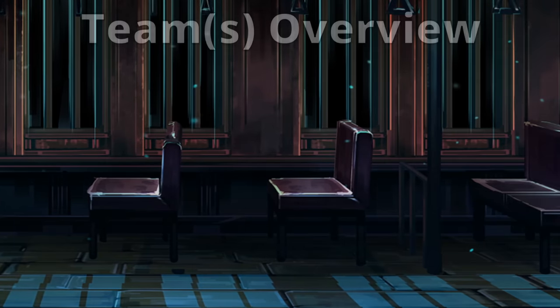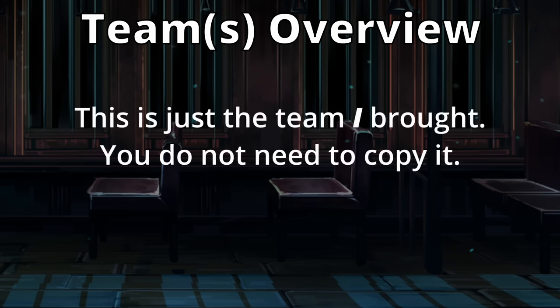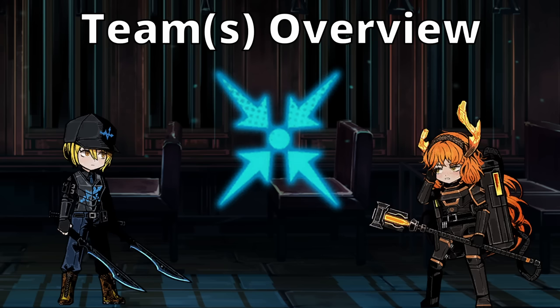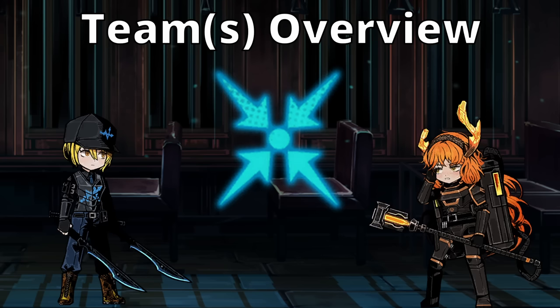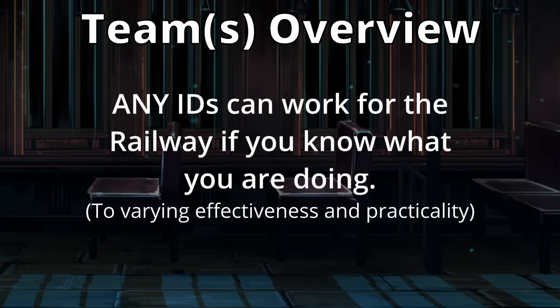That is a general overview for the team I brought. You do not have to bring this team — in fact, I would recommend just going all-in on charge. W. Dawn over Sancton, and Ranger Ishmael over Muller Boatworks Ishmael. Then the team becomes a lot more damaging and solid all-around. I do believe, and kind of know, this railway is beatable with almost any IDs, so long as you can get past the first couple of fights and know what you are doing.